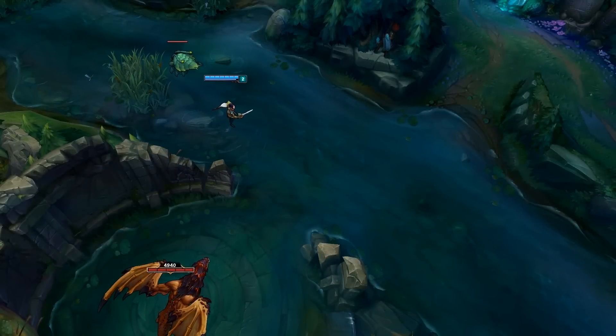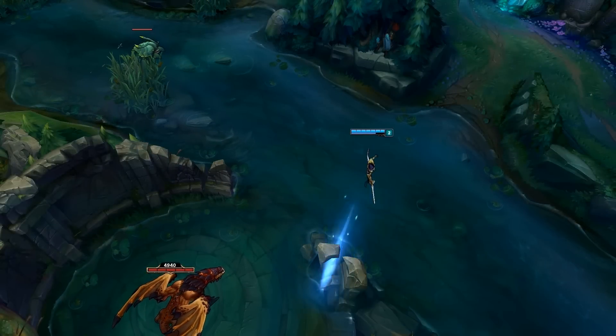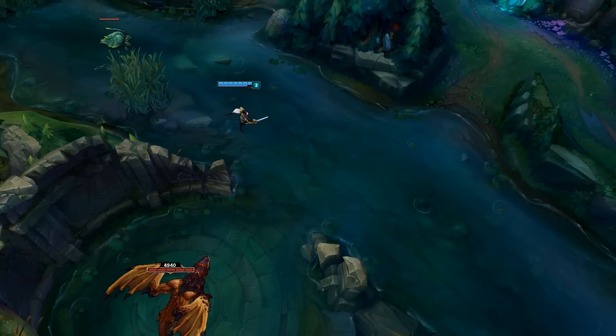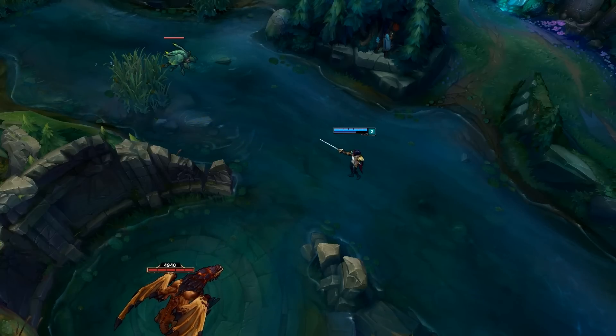Tip number 6 involves a pretty simple animation cancel using Fiora. On Fiora you're able to cast Riposte mid-dash in any direction, which can be a really useful way to approach a target when you're afraid of getting kited, or if you just want to hit the slow a little bit faster on your opponent.